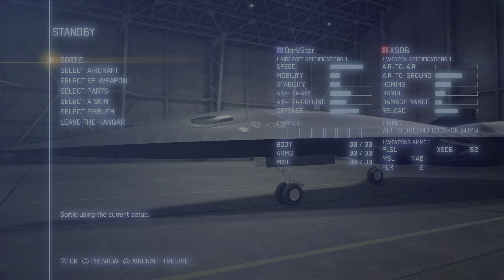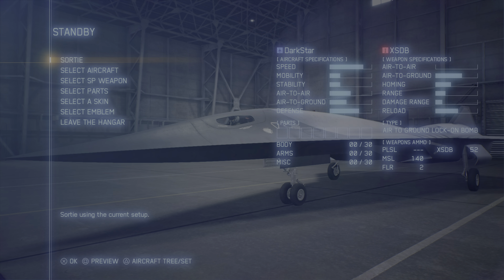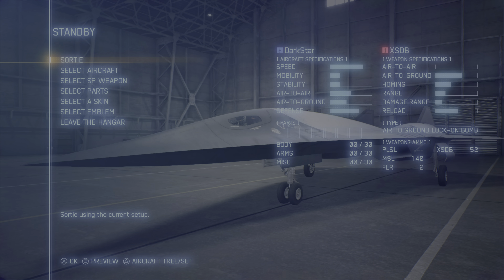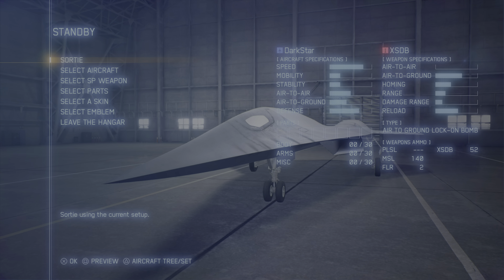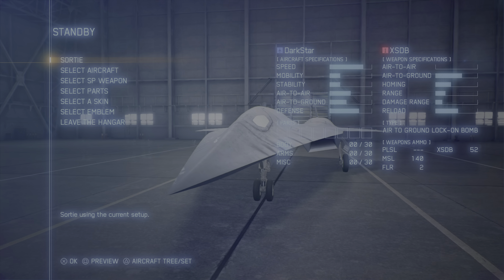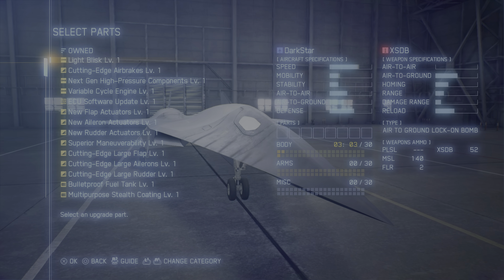The Dark Star add-on in Ace Combat 7, from Top Gun Maverick. This is a really cool plane. I just want to see how fast I can get it, because when it comes stock, you can see the speed isn't maxed out. So I'm going to add some parts to it and see if we can get that bar all the way filled up and then see what we can get it to.